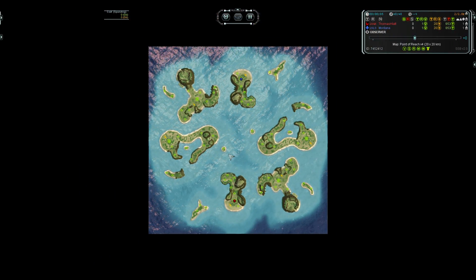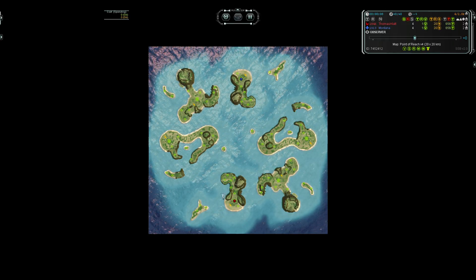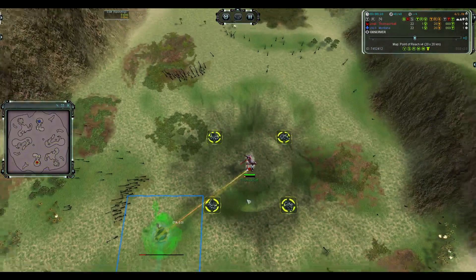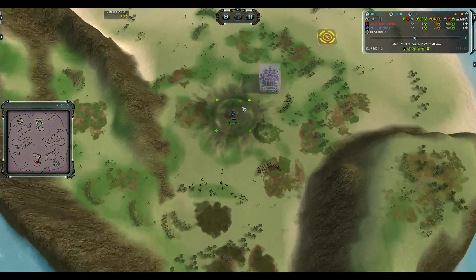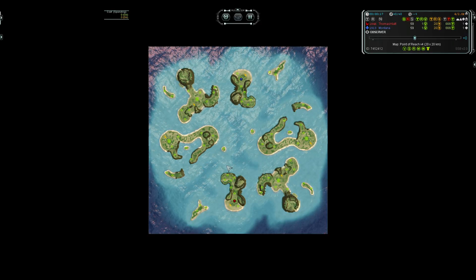Hello and welcome to Supreme Commander Forged Alliance Forever. Two familiar faces now: Thomas Hyatt and Montana. Montana is UEF, Thomas is Seraphim, and we're on Point of Reach.